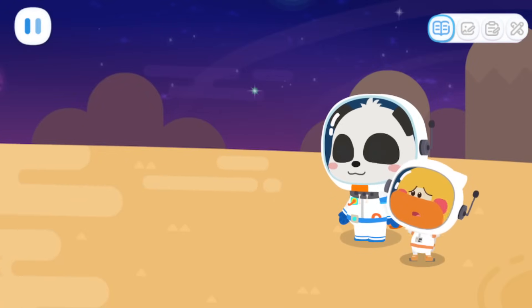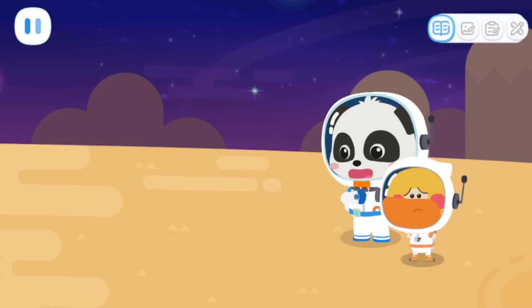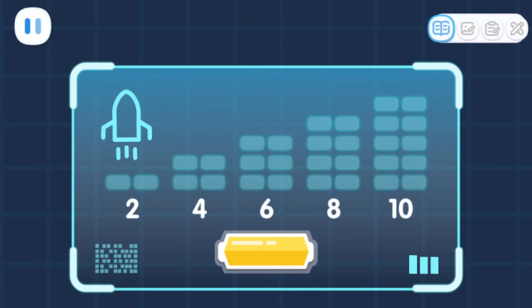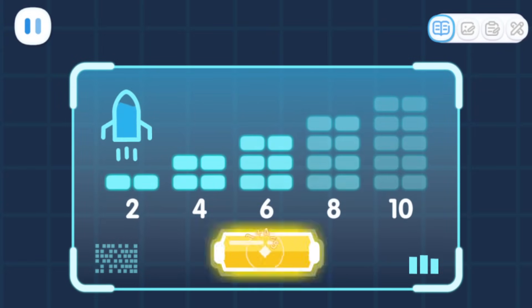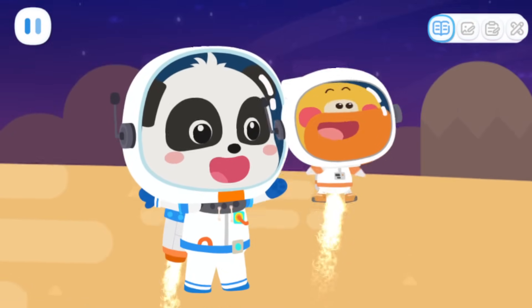It's empty here! Where are the aliens? Let's fly higher and see what's in the distance! Hold down the button to charge the aircraft! Two, four, eight, six! The energy has been refilled! Let's go!